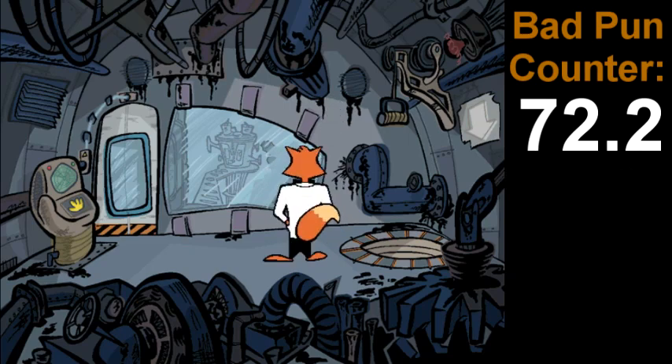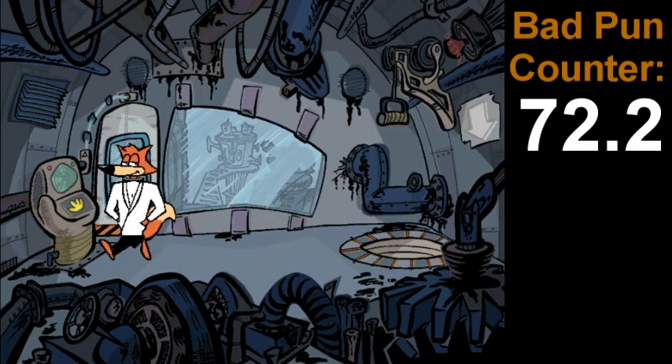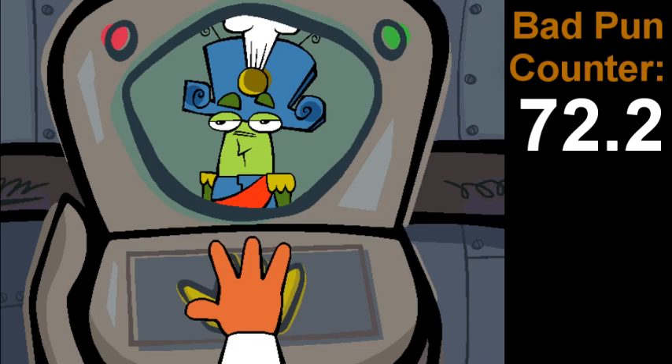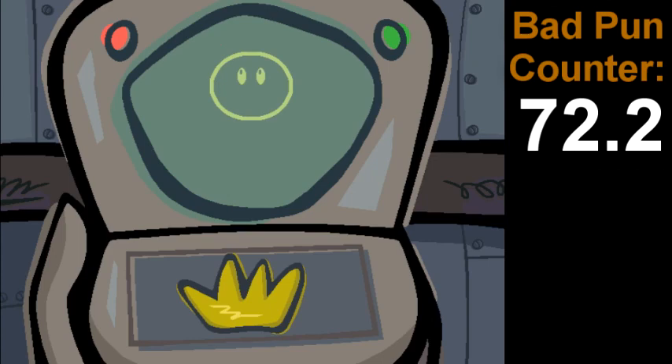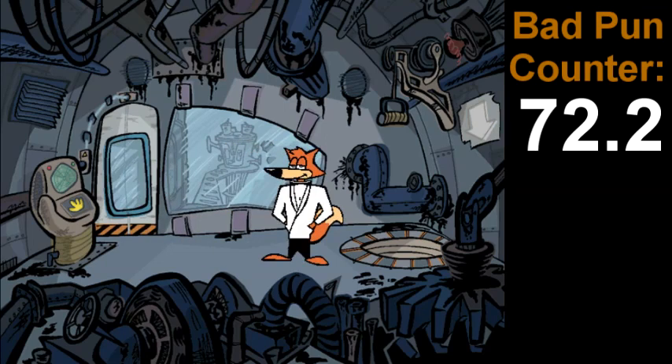That must be where the off switch goes for the evil dogbot. When I find a way to get in that room, I'll still need to find the off switch. LaRoche, you have a rodent infestation. The opening and closing of that door must be controlled by some sort of fingerprint recognition device. Access denied. Hopefully that doesn't set off an alarm or anything. I'll bet if I want to get into that room, I'll have to find a way to get a copy of LaRoche's fingerprint.